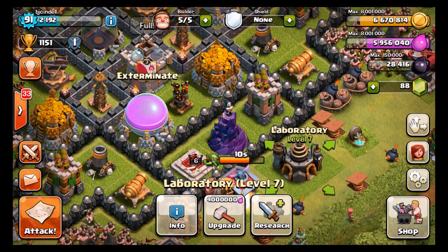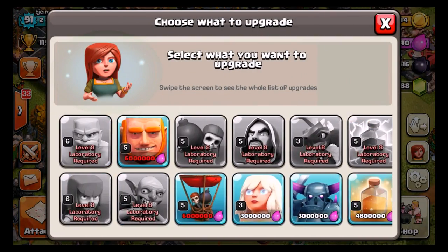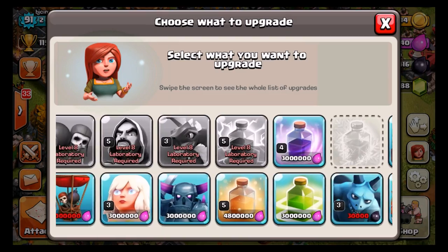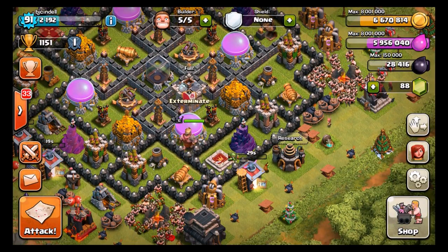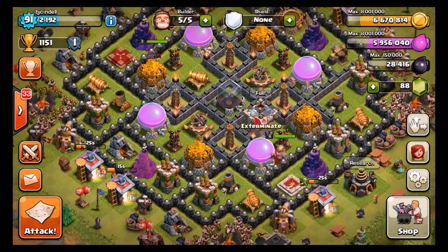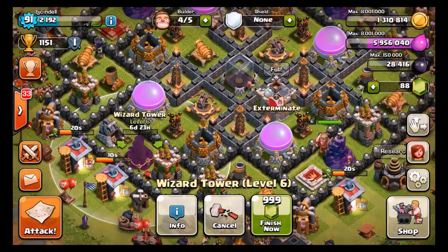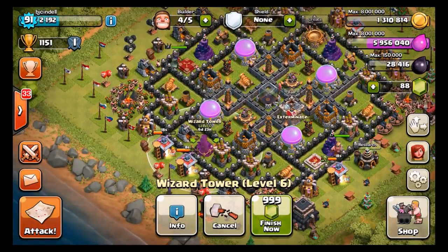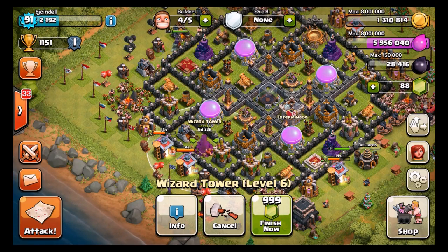We're 40,000 away from getting our balloons. After we get our balloons, we're gonna be working on these minions getting them up so we can push up to Crystal - probably gonna be farming in Crystal 2 or Crystal 1. Once we do get that, I do have 6.6 million gold. I think I'm gonna go ahead and just finish this wizard tower off. I'm gonna do that now in fact, and then we're gonna find a raid to go ahead and finish up on this 40,000. Let's see if we can get it on the first search.